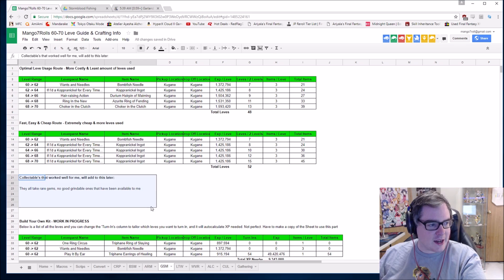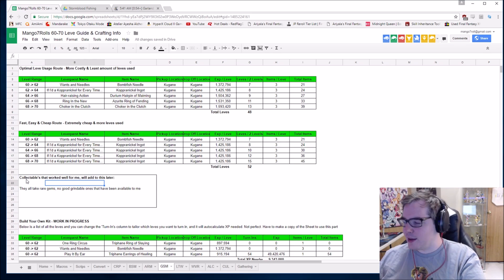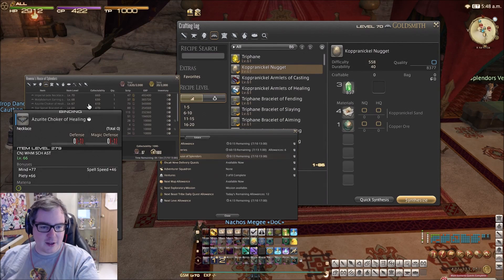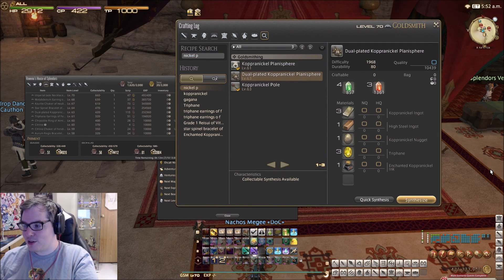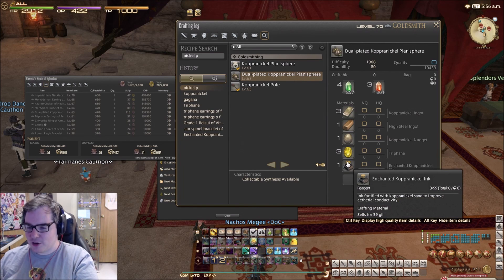Let's get to why goldsmithing sucks, and that is the collectibles. They all take extremely rare gems. They're on an Eorzean Day timer — twice an Eorzean Day — and they're all on unspoiled nodes. It just sucks. They all take six of them or something ridiculous like that, and the ones that aren't the main pieces of accessories take so much — they're just a joke. I have the dual-plated Copernacle Planisphere here, and if you look at the amount of materials for one collectible, you can see it's hilarious. Four ingots, a nugget, three Trophanes which are unspoiled nodes, and enchanted Copernacle Ink. You need nine things from an unspoiled node for one collectible — it's just not happening. Collectibles are not happening for goldsmithing.